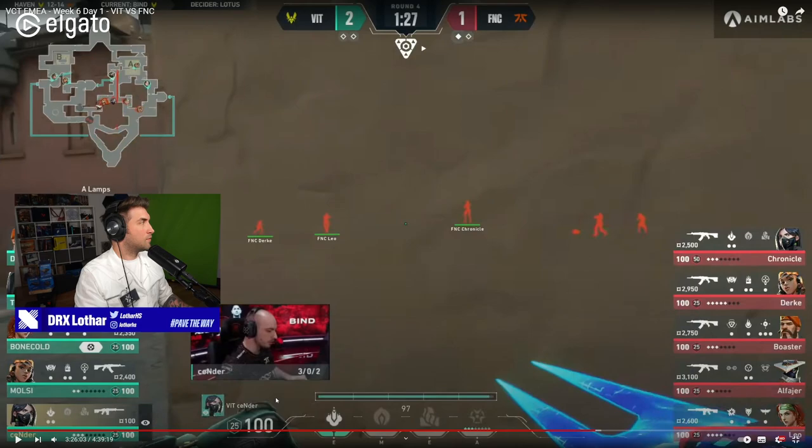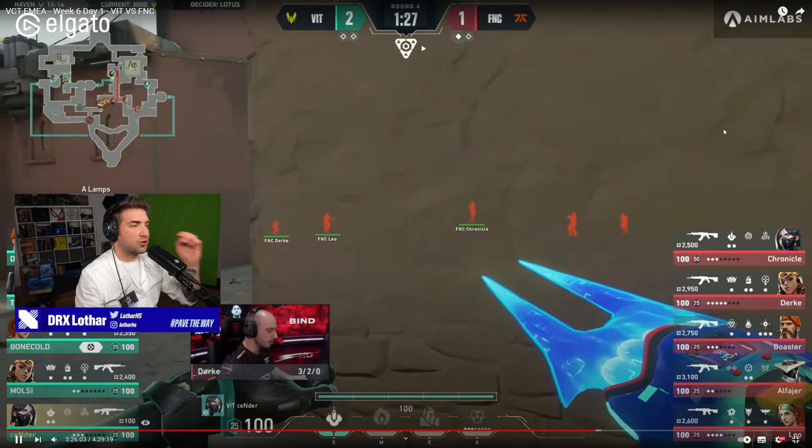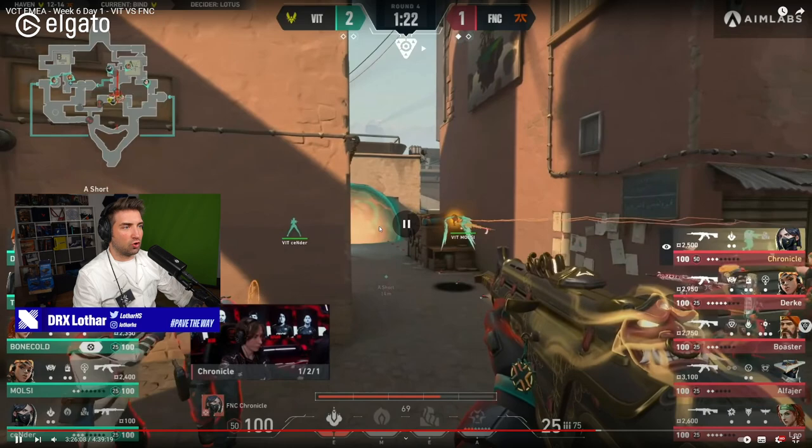In this episode I will tell you why Fnatic has the best utility usage on the planet and showcase why other teams don't have that. Welcome to Lotus Lab. We're gonna first talk about Bind and a Viper wall — why Fnatic is using a Viper wall that almost no one else uses. We're going to play a match between Vitality and Fnatic on Bind, and you will see how Fnatic is using a Viper setup on short, with a standard smoke on lamps and a wall on short.